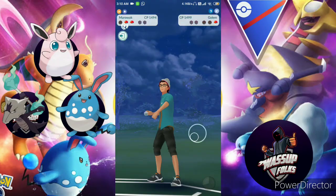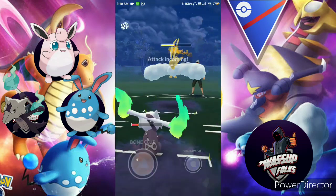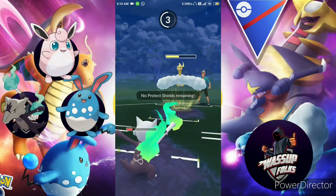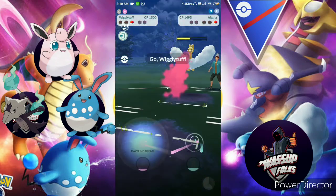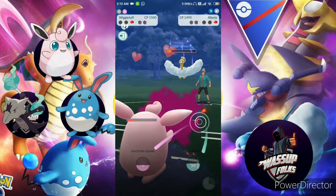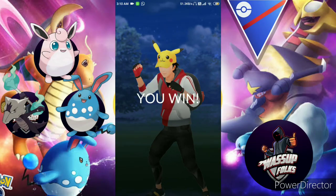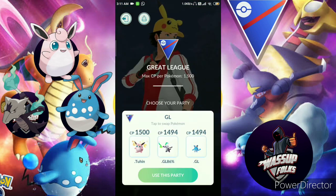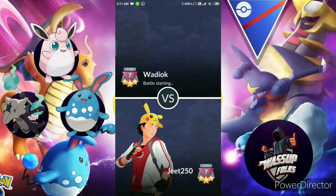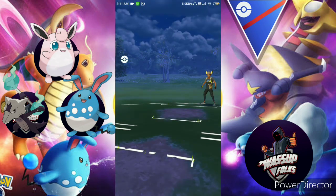Super effective! The last Pokemon is Alteria, but I don't have any shield. I think I can take it down with Wigglytuff — yes, Wigglytuff's Charm is doing absolute work. I win the first round! It's a good match. Alteria is knocked out by Wigglytuff.